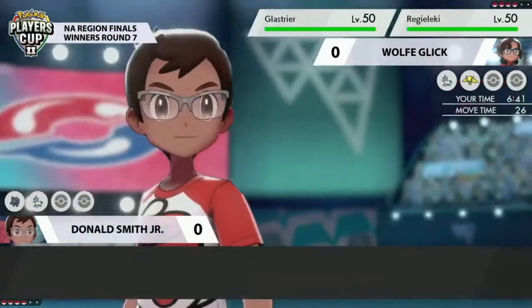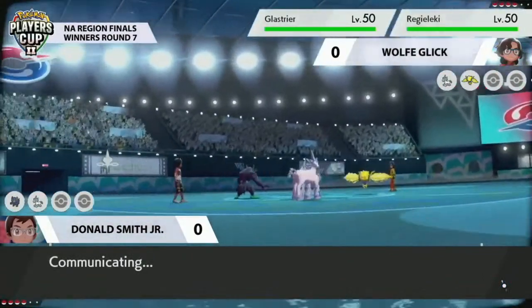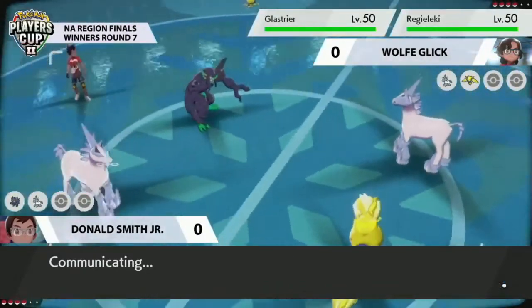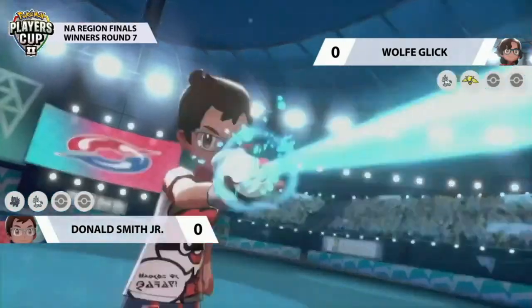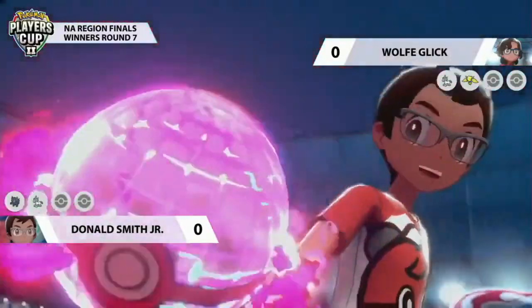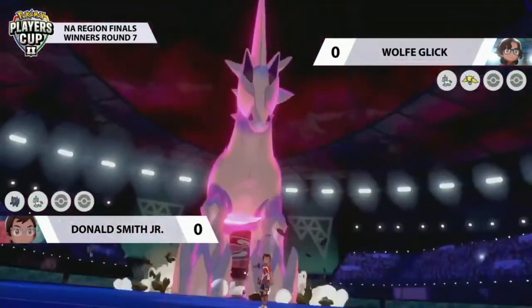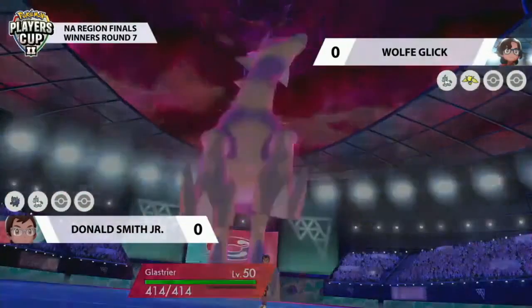It's interesting how both players approach the first turn. We commonly see Regieleki support its partner Pokemon with things like Light Screen and Reflect, which is exactly what you'd see with something like Grimmsnarl, as we saw it do for Donald in yesterday's match. Both players going with the same idea, just a slightly different approach. Regieleki is probably in a more awkward position than Grimmsnarl here — more likely to get knocked out — but we still don't know the item on Wolf's Regieleki. It may have something like a Focus Sash, which will allow a little room to support his Glastrier. It's going to be a battle of the Glaciers going into this first turn.